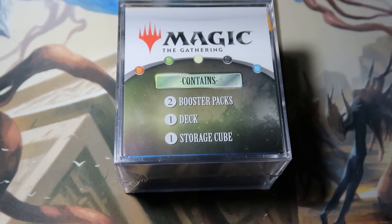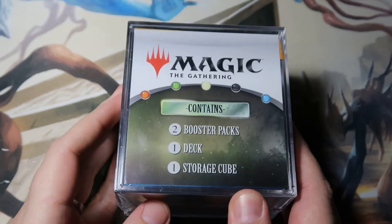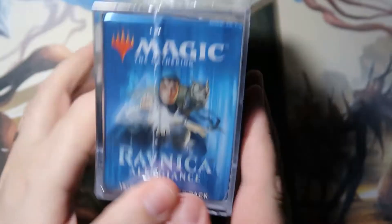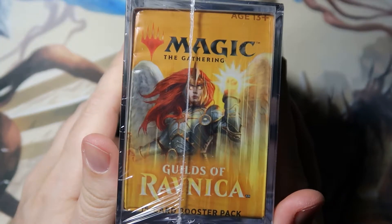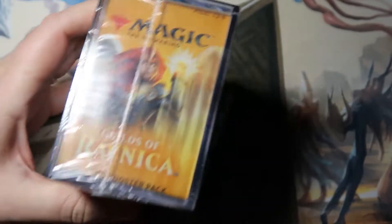Hello, this is Brian with the Mana Dorks again, and as you can see I got another Magic the Gathering cube from Walmart. This one contains a Ravnica Allegiance and a Guilds of Ravnica booster pack. The last box I opened was pretty decent — it cost $19.99 and I believe I got like $26 to $30 in value, so I wanted to try again. I hope you guys enjoy.